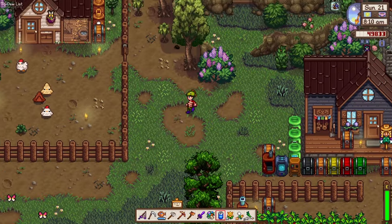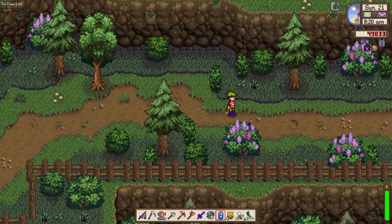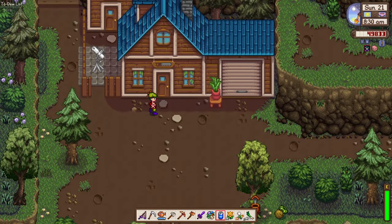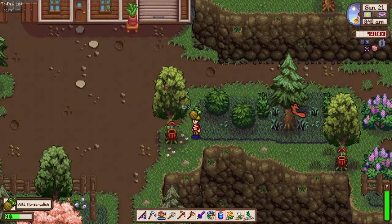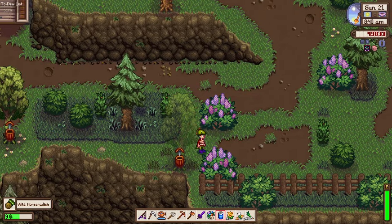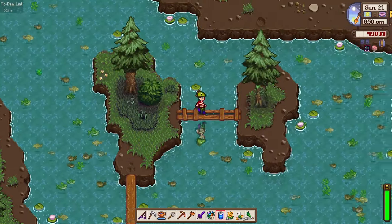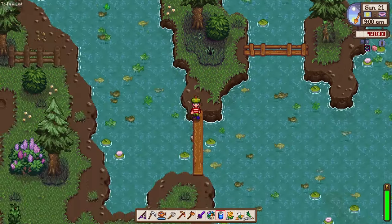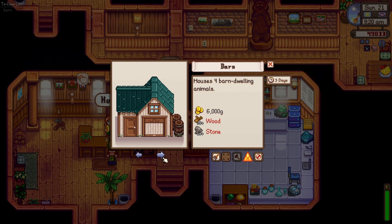We now have 49,000 gold and it's 8 a.m. on day 21 of spring. We should head straight to Robin's place before anything else so we can build a barn to progress in the Community Center. Here we go — it's locked, opening at 9 a.m., so we have 30 more minutes. Let's pick up this wild horseradish, take a walk, enjoy the serenity of our surroundings, and grab these fish — that's nine. Let's head to Robin's now!